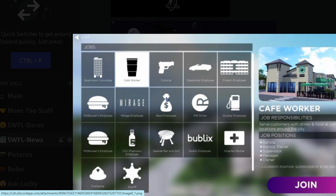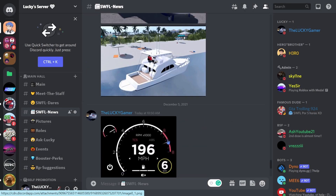MC Roxler's employee has a burger — and why are there two MC Roxler's employees? That's something they gotta work on. There's also a Mirage employee, a bank employee, and a Rift Driver. Rift Driver is actually a job where I think they're gonna let us interact with online players, because right now Rift Driver only lets you interact with AIs. We also got Stud Rack employee, CVC Pharmacy, Seaside Bar and Grill, Publix, hospital, firefighter, and sheriff.